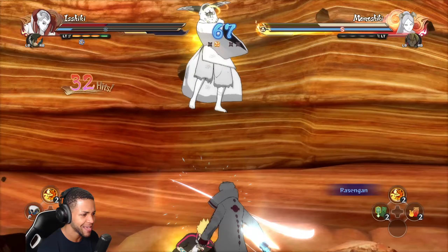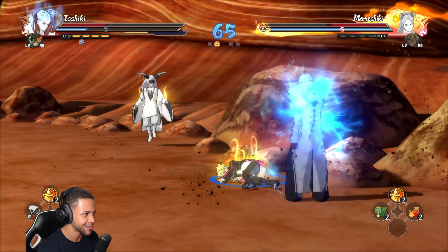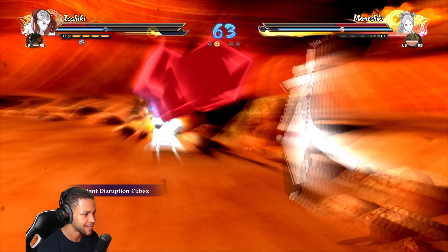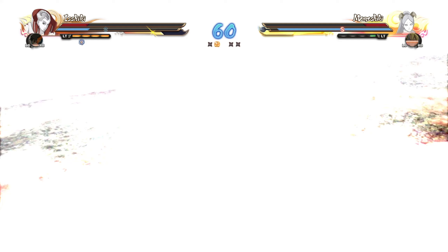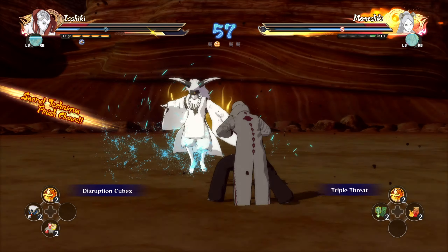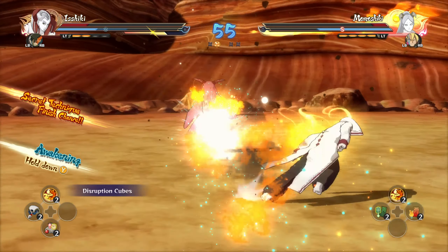And then the up combo - he does a lot of teleportation which is actually kind of cool. My man spams some chakra rods - that's what we need to see in Storm Connections. And we also got to see the dash combo with a little spin kick finish, that's nice. Let's go ahead and try the down finisher. Oh, that's exactly what we need in Storm Connections, but we need way more cubes - I need my guy to be buried in them.